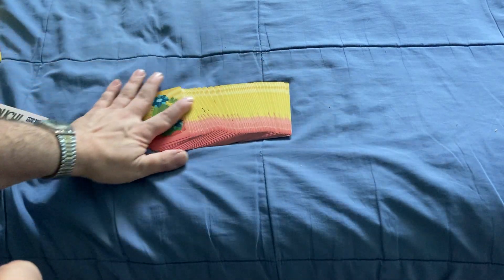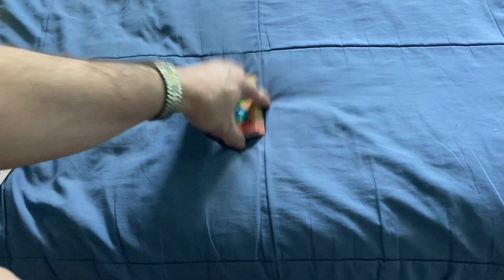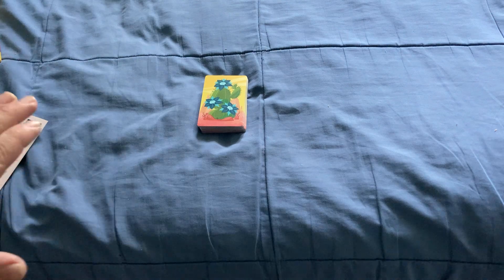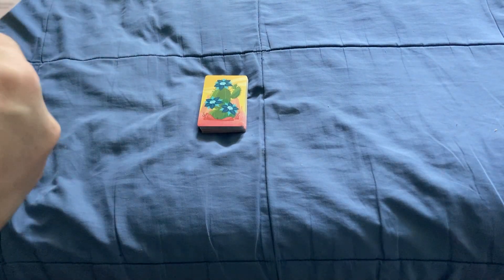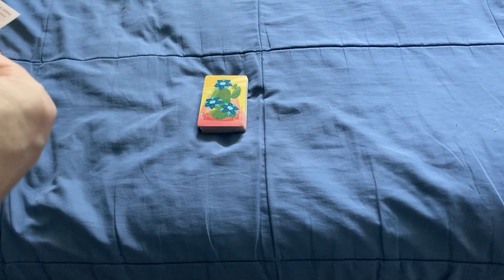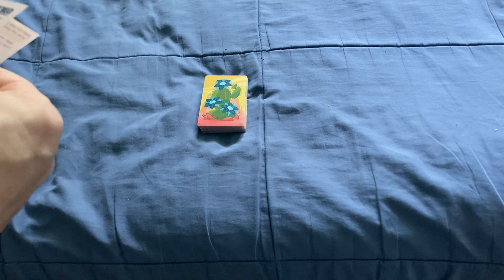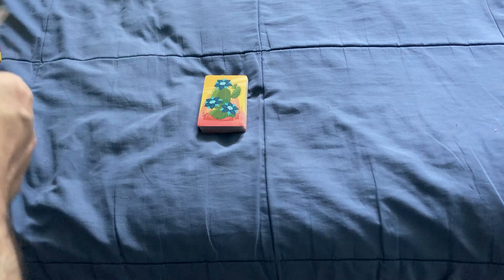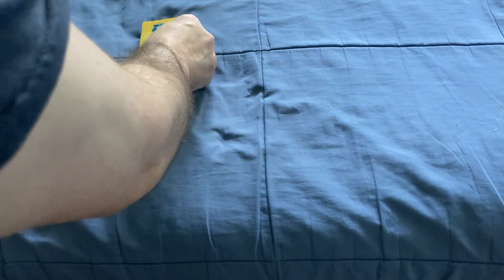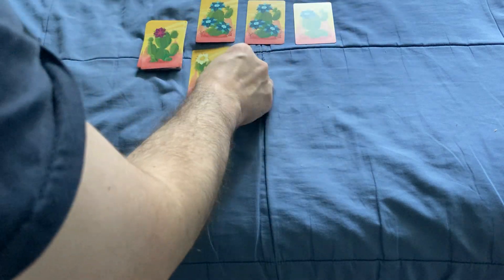What you get is this deck of cards that has different cactuses on it with flowers. On your turn, you're going to take the top card from the deck. You start with the youngest player or whoever won the last game, and what you're going to do is put out 6 cards and choose one of these 6 cards.